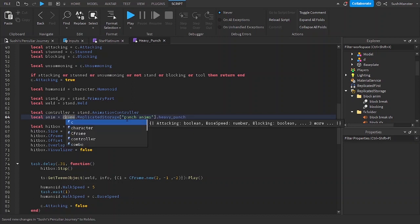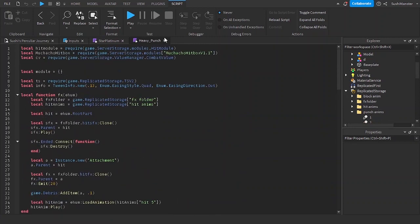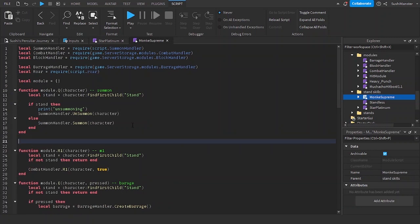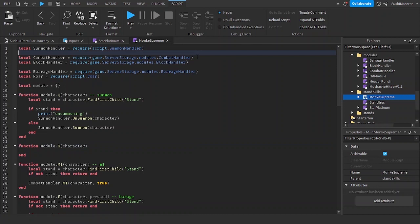I'll do controller load animation and put it in the parentheses. Now in Monkey Supreme, I want the keybind to be R for the heavy attack, so I'll do module dot R and add in the character parameter. I'll also require the heavy punch module.